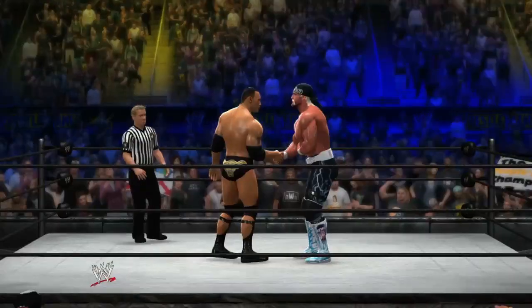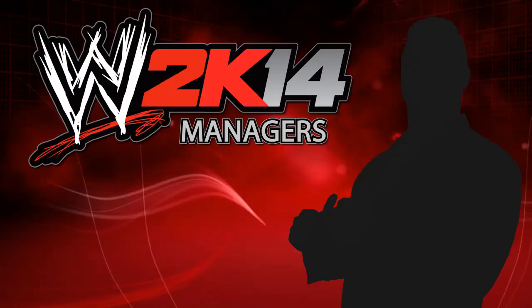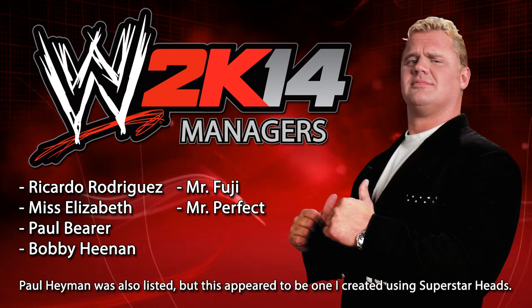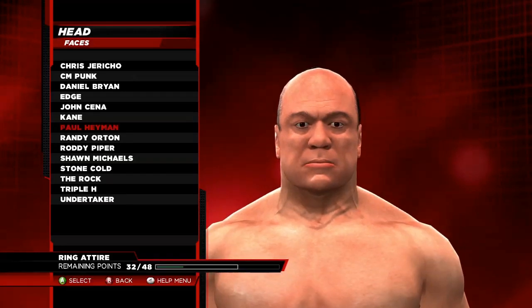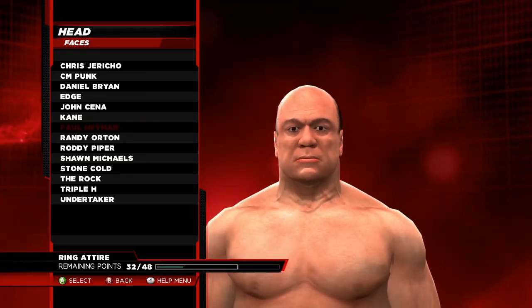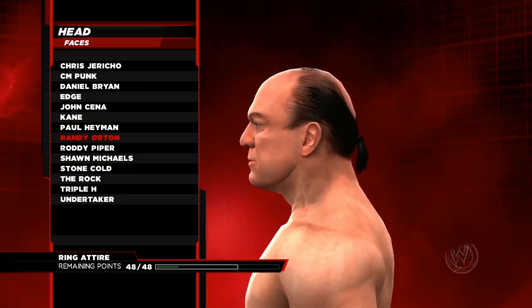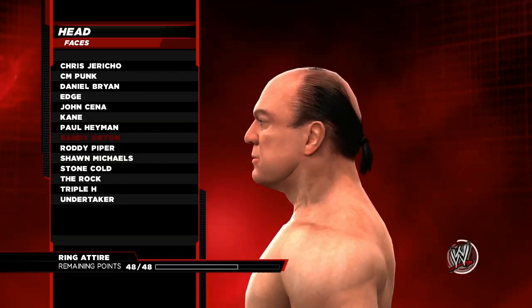The entire roster was unlocked and available to use, so I can confirm who's included as this year's managers: Ricardo Rodriguez, Miss Elizabeth, Paul Bearer, Bobby Heenan, and Mr. Fuji all making the cut, alongside Mr. Perfect — though Mr. Perfect is included in the game only as a manager, meaning you can't actually use him as a playable character. One name missing from the manager list that I did expect to see was Paul Heyman, but I was able to create him in a matter of seconds using Superstar Heads, with Heyman's clothing templates including suits to make the process nice and simple.